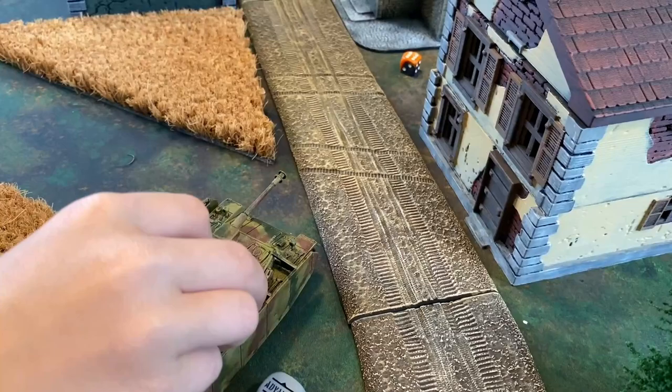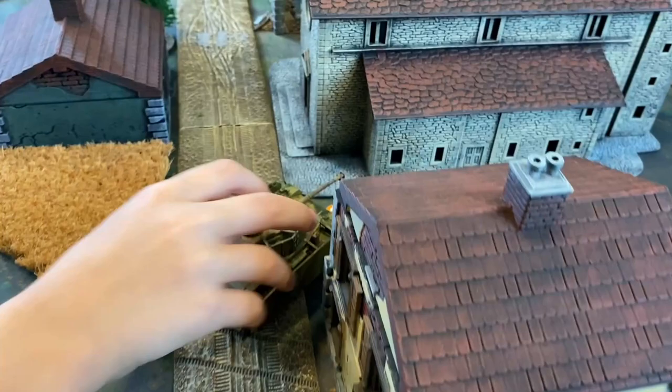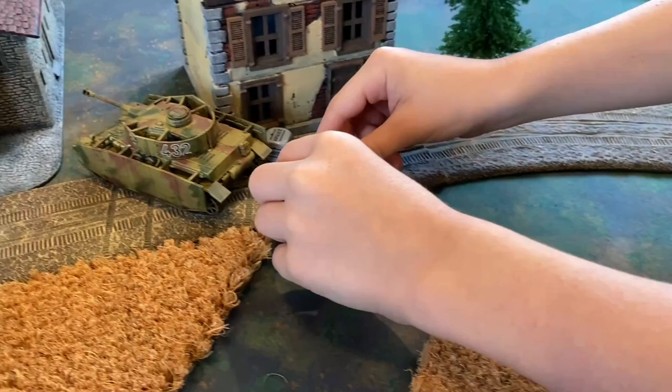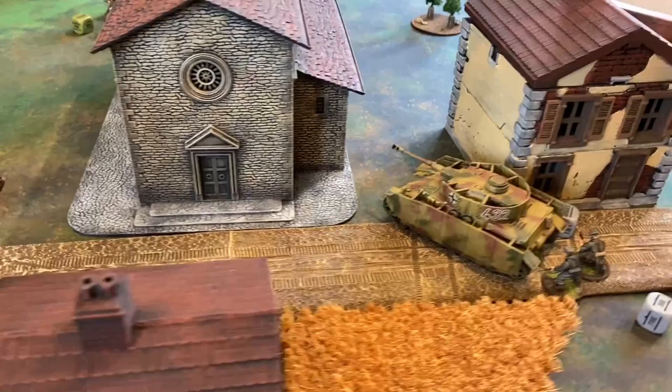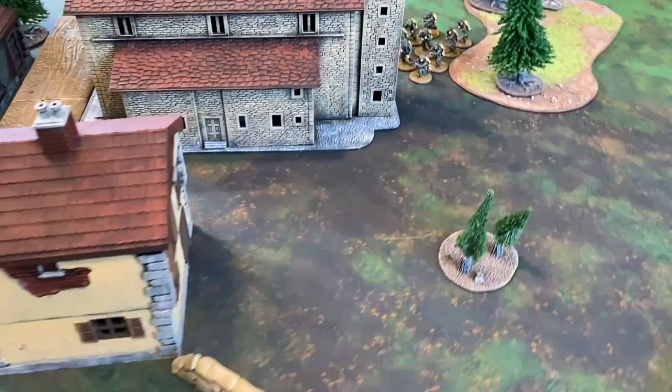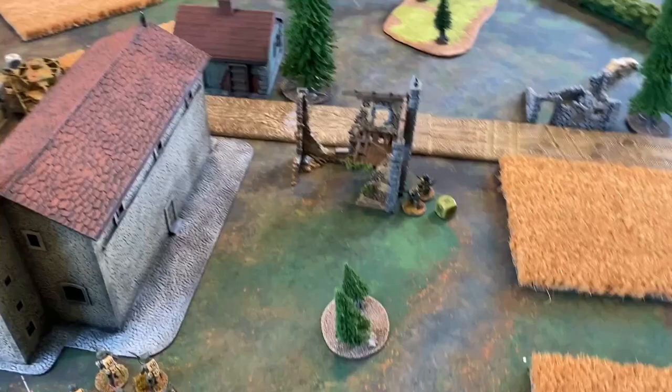Next up, the Panzer IV activates as the Germans pull their die and an advance order is played. The tank moves straight forward nine inches. With another die pull for the Germans, the second lieutenant follows up behind with a run order. Turn one is now in the books. Some key things to remember: infantry in terrain can only move a maximum of six inches. Also, you will still issue orders to your units that are in reserve — you just send them down, which is a great way to see what your opponent is going to do.